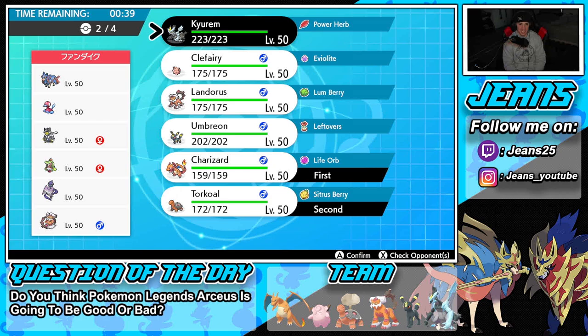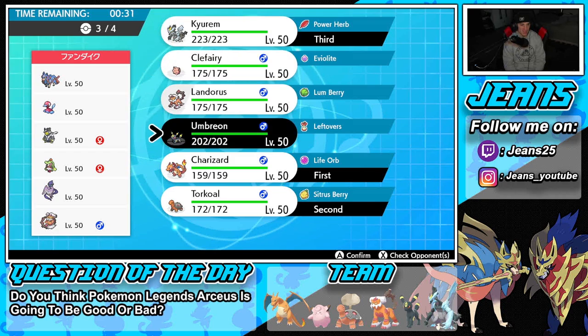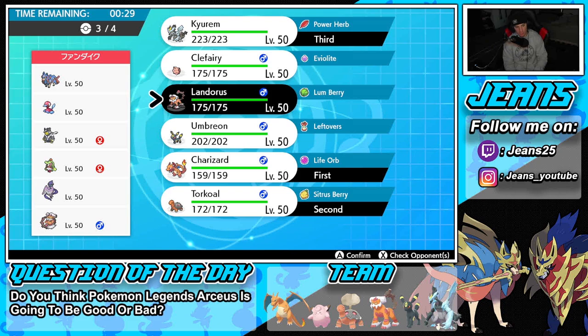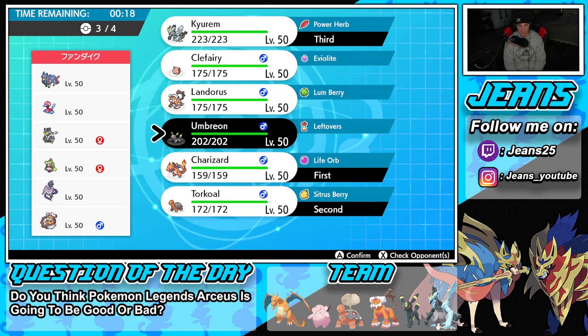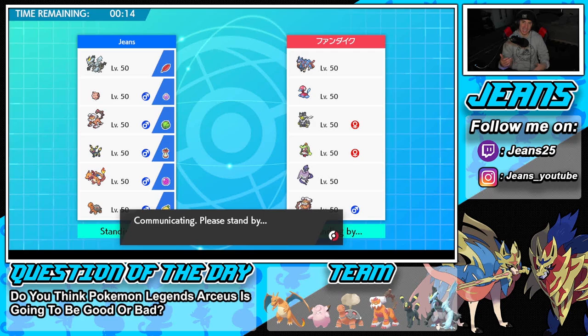If he wants to go Trick Room, we have Torkoal on the field, so that's covered. Selecting Kyurem-Black and then Umbreon for the back — Umbreon could be good for stalling late game, and Lando is strong as well especially against Xerneas. But Xerneas can be tough to deal with, so let's go Umbreon, lock it down and get after Battle 1.